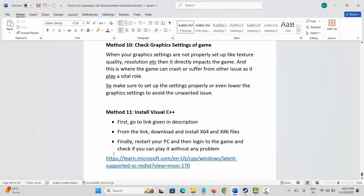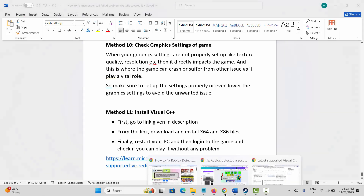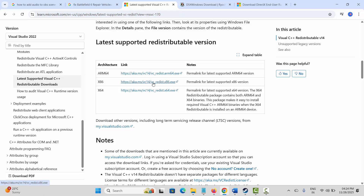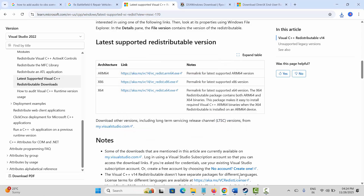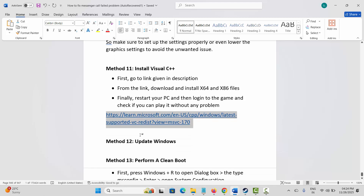Next, install Visual C++ files. The link is provided in the description — copy and paste it into your browser. When the website opens, click the download link. Once the file is downloaded, open it and select the Repair option. Wait until you get a Setup Successful message, then close it, restart your PC, log back into the game, and check whether it's working.